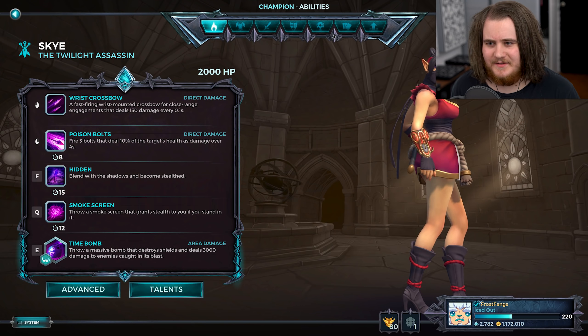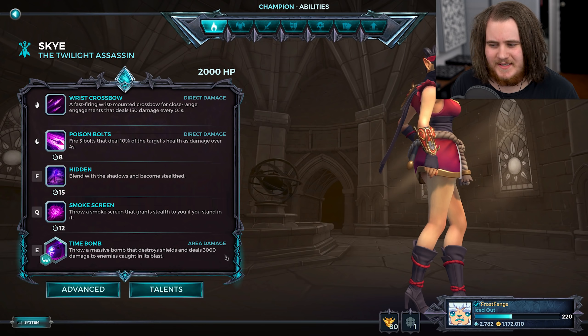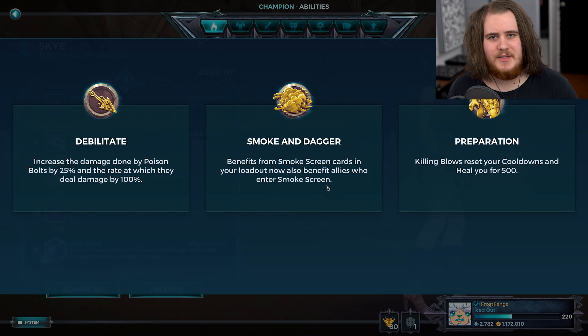But yeah, Support Skye, that's the focus of today's video. She's had a ton of changes, but most of them are actually around her being a support character with the talent that they introduced a little while ago, Smoke and Dagger, which now works completely differently, but they don't actually describe it correctly here in-game, so you should be aware of how it works because it's not properly worded. As it says here, benefits from smokescreen cards in your loadout will now affect allies who enter a smokescreen, alongside affecting you of course.